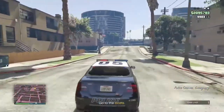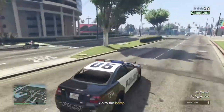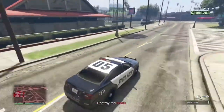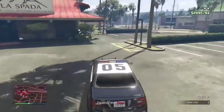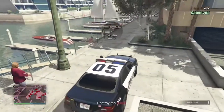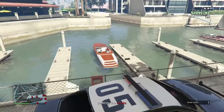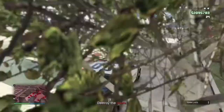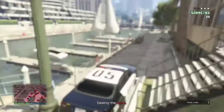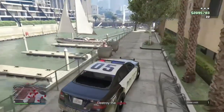Once you've got the cop car, head straight to the destination. There'll be red boat markers on the map — it's not too far, probably 10 to 20 seconds to drive there. When you get close the boats will appear on the map. The quickest way is to drive around the edge of the boats and throw sticky bombs to blow them up one by one from behind — quicker than getting out and using a rocket launcher.